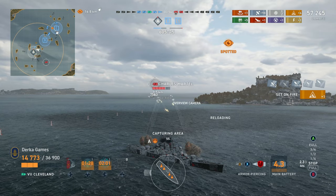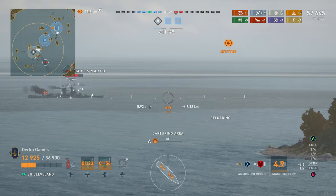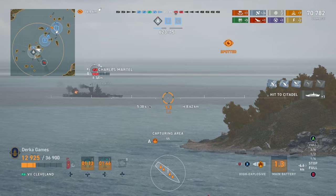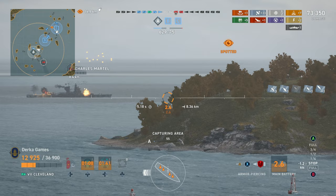My pick for cruisers is going to go to the American Light Cruiser line. While the lower-tiered Omaha has a bad reputation for poor survivability, once you master how to play these light cruisers as support ships not taking the brunt of enemy fire, they are very good ships from the Dallas to the Cleveland. They can have a big impact on the game and put up big damage numbers with ease.